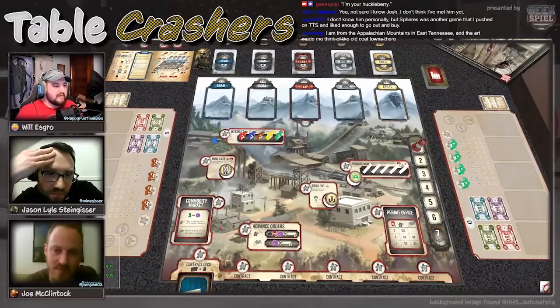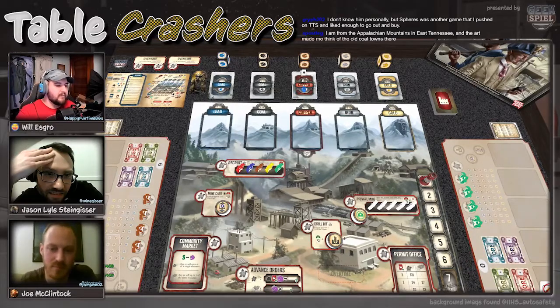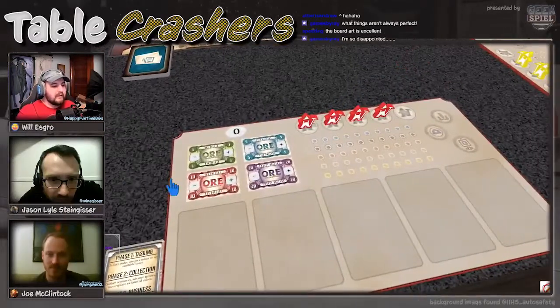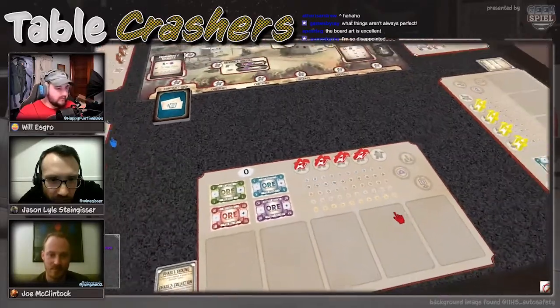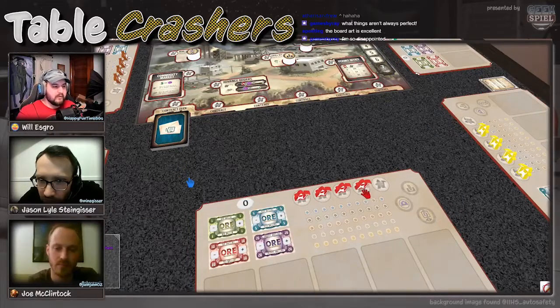In essence, you have five mine locations you can mine from, with the exception of a private mine you can get into later. Each mine — at its heart this is a worker placement game — so each player tableau is assigned four workers that they can place on the main board.